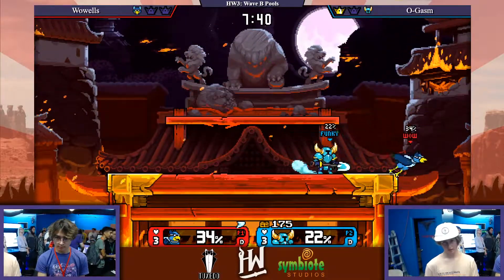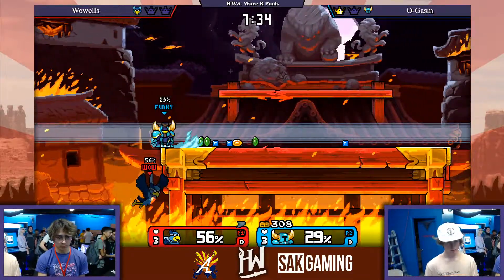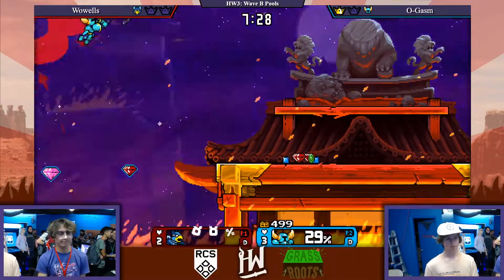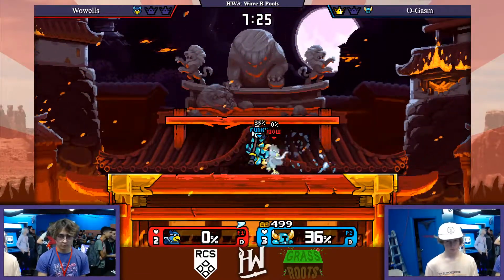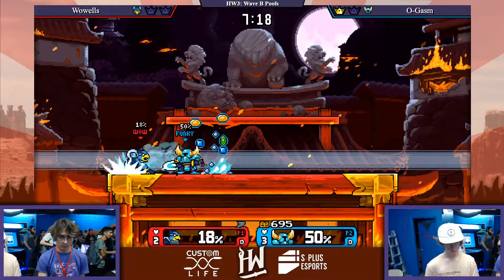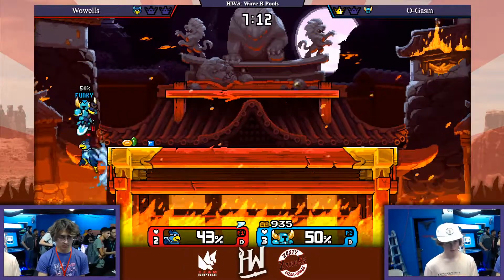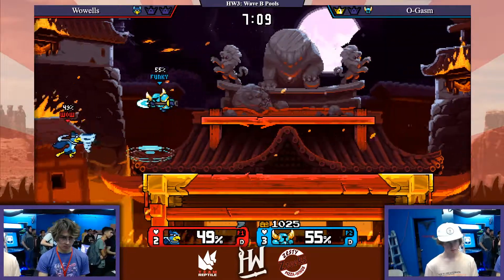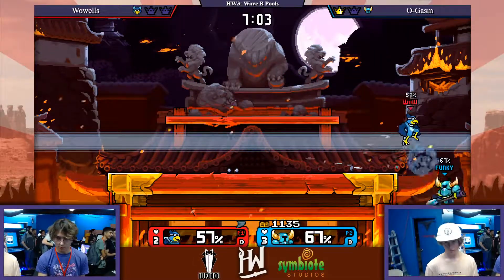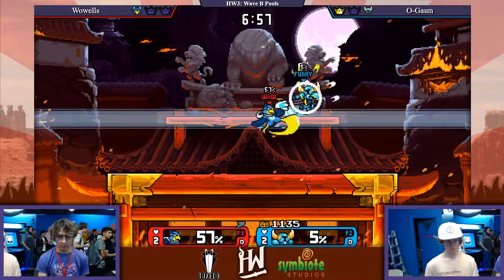That was a very good defensive edge guard by Ogasm, who's now taking the lead. What is Wows doing wrong? Let's see. Wows isn't exactly doing anything wrong. It's just that Ogasm is using his aerial drift — or the DI drift from getting hit — to get himself in a position where he can reach the Raster, but Raster can't reach him even with his really long-reaching aerials. I'd like to see Wows be a little bit more grounded in his play. He caught him right there — he had no chance to DI towards the wall.